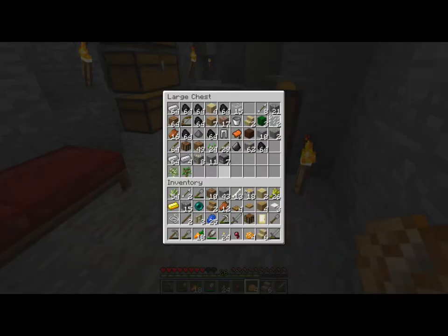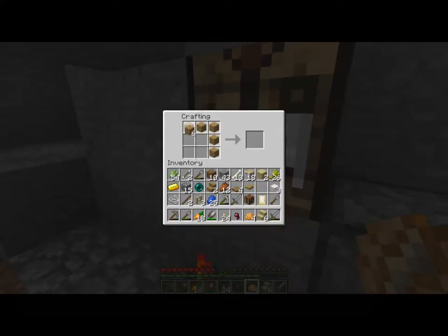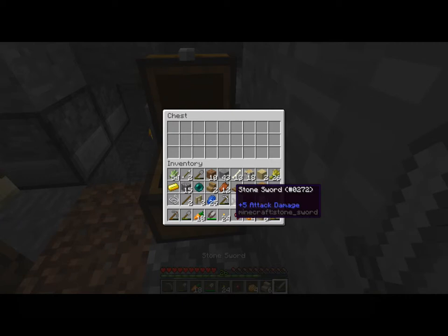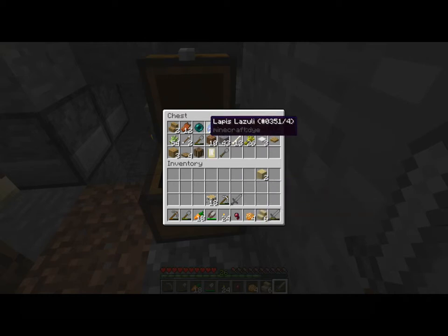Right now my chests are extremely unorganized, but we're going to craft some more and shove more things inside the chest. We're just going to put that down, and this should be enough space — I don't see why it wouldn't be. I need that, so we'll leave that there. We'll keep the crafting table.